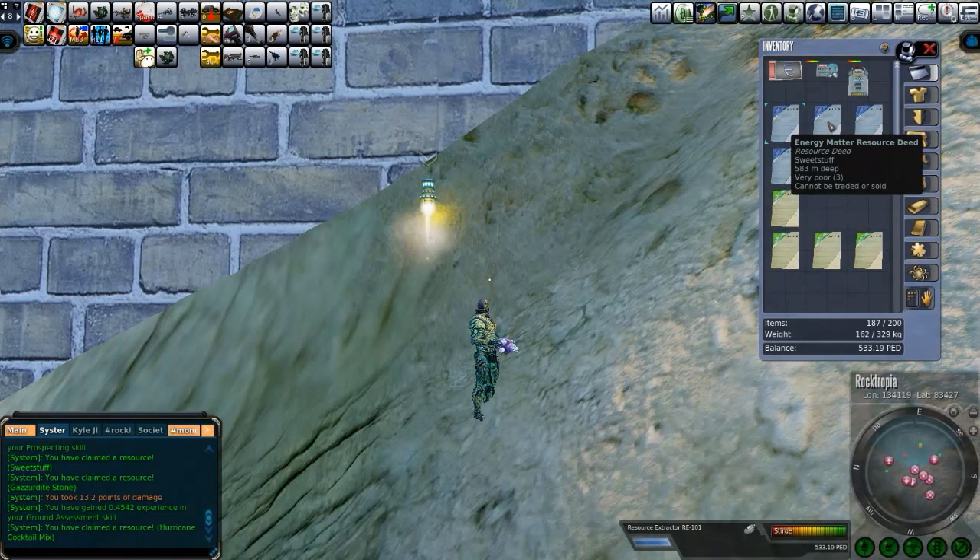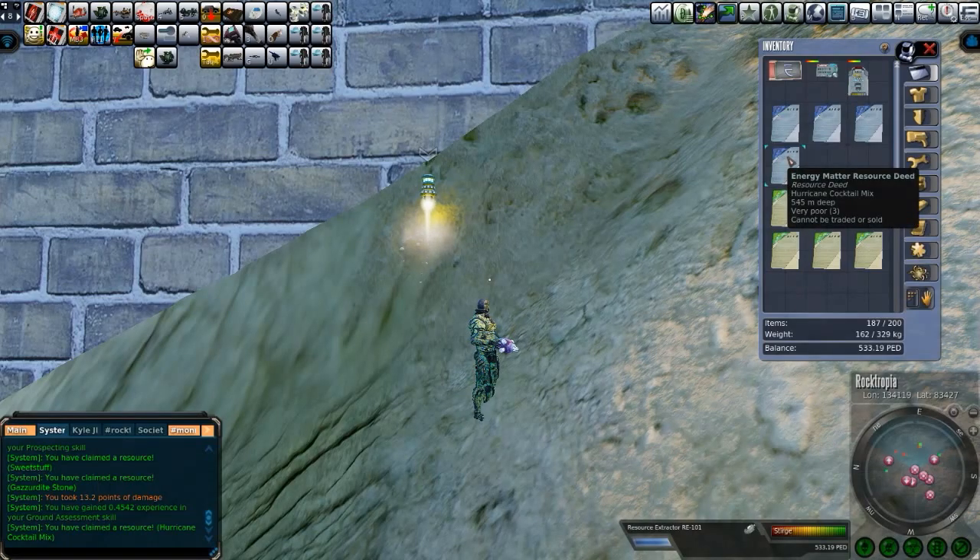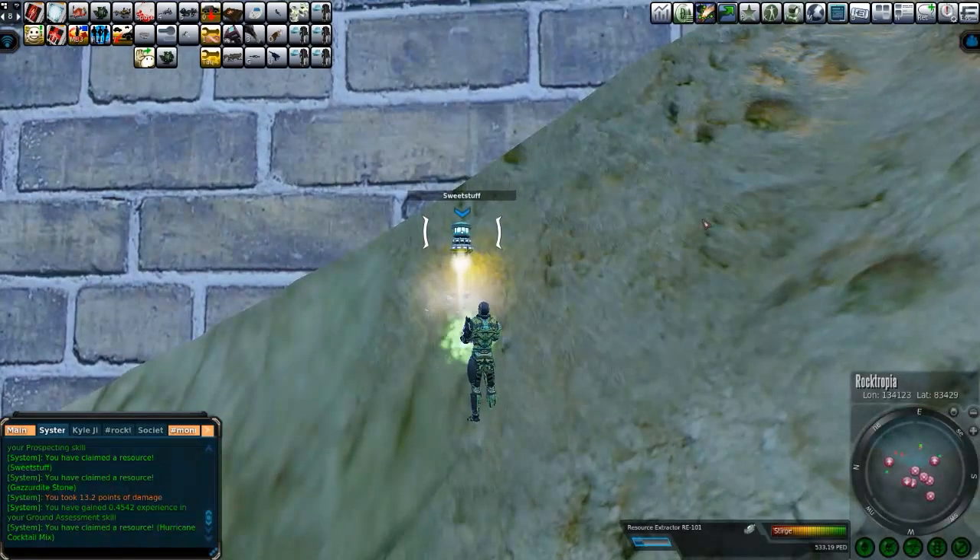What's kind of fun about this is look at the location — I can summon all of these. That means they're all within a hundred meters of me. And that's eight hits within a hundred meters. That's just absolutely insane.